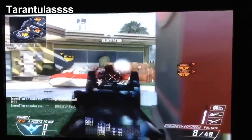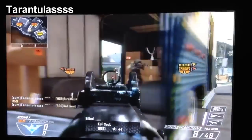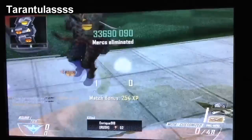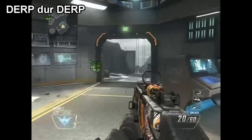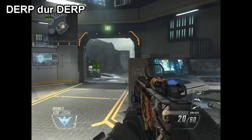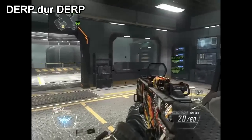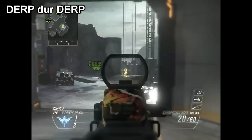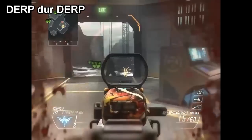In number two, tarantulas gets a triple with the M1216. All six opponents are legit playing — no trick shots. The clip is low quality but it's really good; I wish I could slow it down more. It's a solid clip with the M1216 — I don't think I even have a clip as good as that with it. I've used it a little and have a quad, but that clip was great.